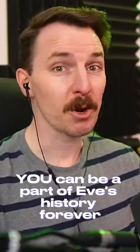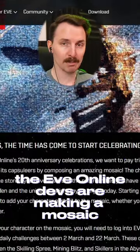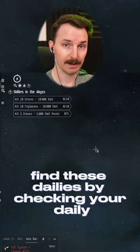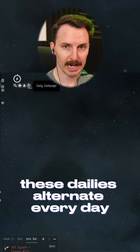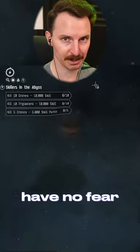You can be a part of EVE's history forever. For their 20th anniversary, the EVE Online devs are making a mosaic which could include your character icon. All you have to do to be eligible is complete three dailies. Find these dailies by checking your daily campaign button by clicking the top left-hand side of your screen. These dailies alternate every day, so if you don't like going into the abyss and you do like mining, have no fear.